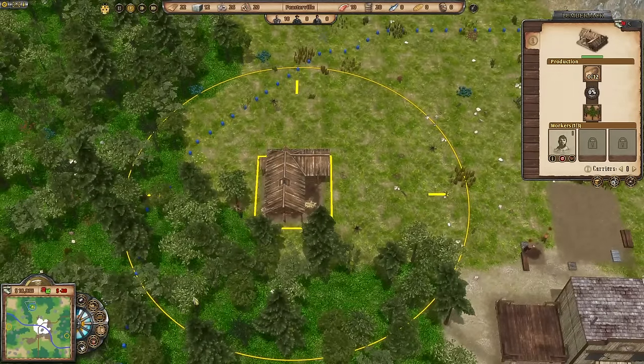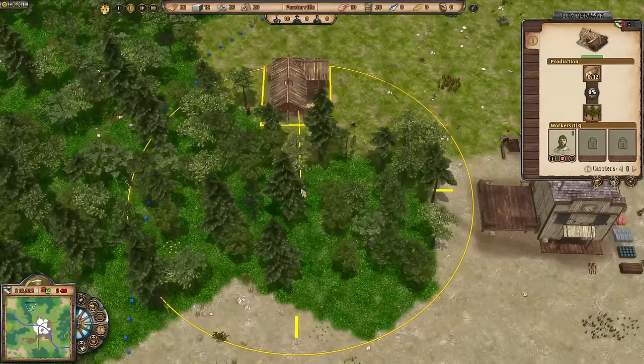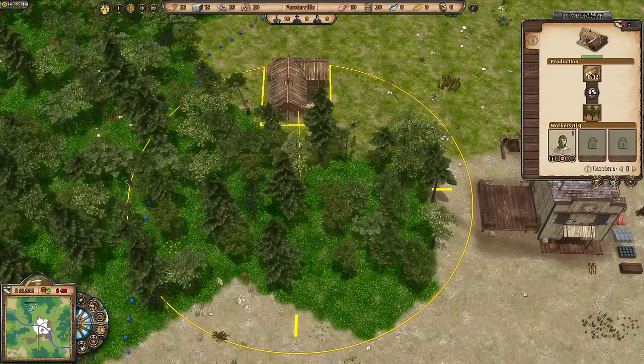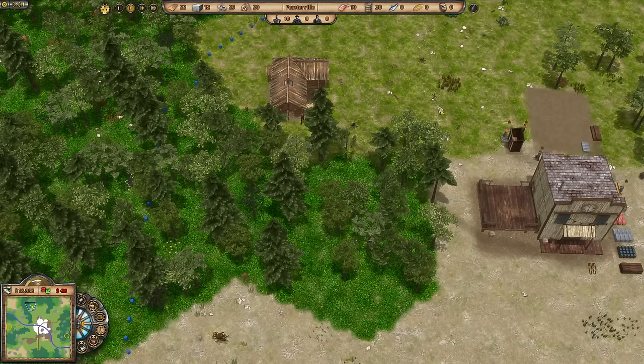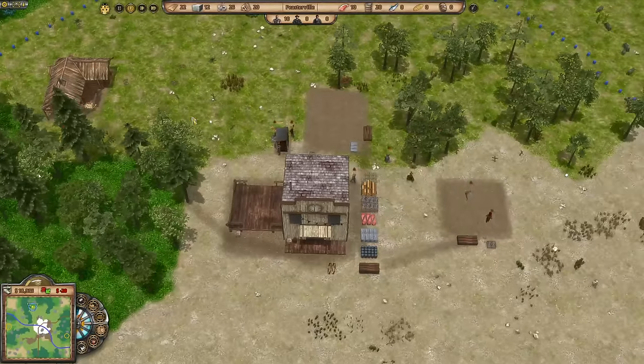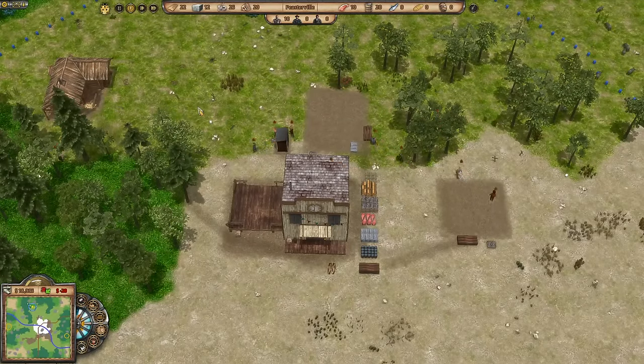We have a lumberjack and one guy is now working. You can see this big yellow area — that's where he can be working, and we can change that so we want him to start chopping trees in this area. We can also unlock a new worker slot for 250 dollars and then put in an extra worker. Right now there's no need for that — we have enough logs — but later on that might be a thing.